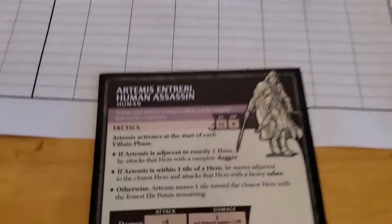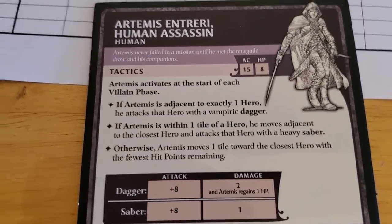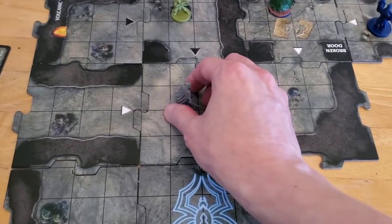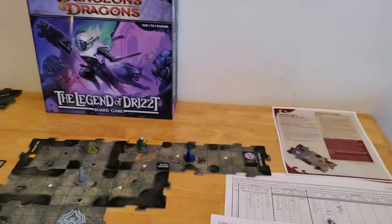Now Artemis will activate. He's just going to move up because he's not adjacent and not within a tile, so he's just going to move — mushroom to mushroom. That will be the end of turn number six.